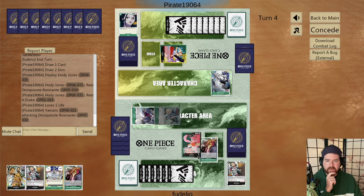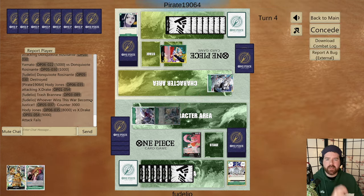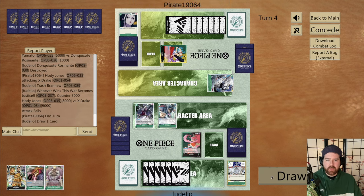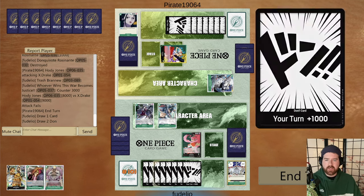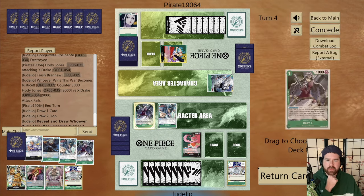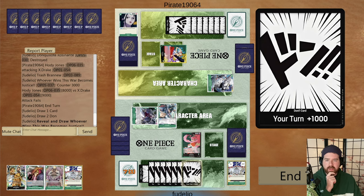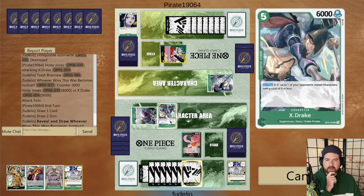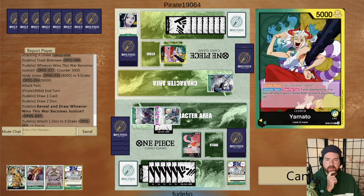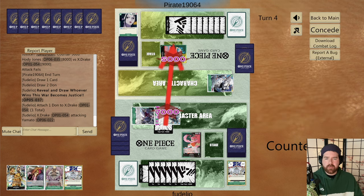He swings seven — that's fine. He lost a lot of momentum there. I search again with Baby 5 and take an X-Drake event to KO his character. We get Rosanante and counter the 2k counter event. We get the counter event and rest Hody with leader effect. We don't attack into Hody this turn — we're going to keep him up. We swing six and seven to try and drain counter from his hand. Basically we'll just outlast next turn and keep building our board presence.